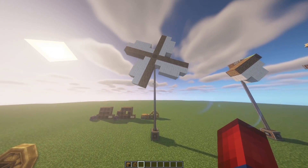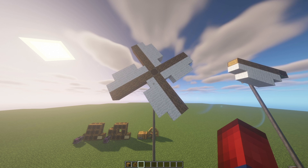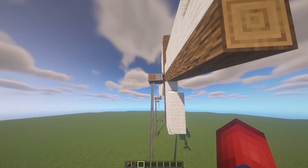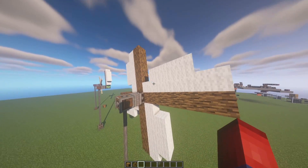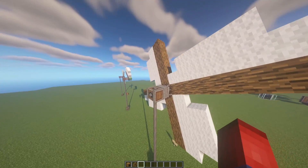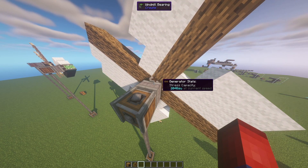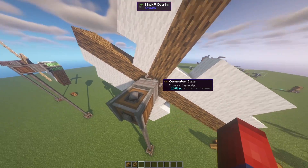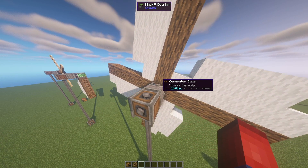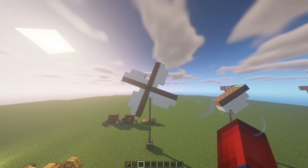I talked about windmills in my last episode, but I want to go over the energy side more. I have a video in the description showing block by block how to build a windmill. Right now this windmill is outputting 2,048 stress units with just a couple wool blocks — you can add more wool to increase the speed. If you remember, a water wheel was only in the hundreds, and this is over 2,000. This is enough to power a majority of your machines in early and even mid game.